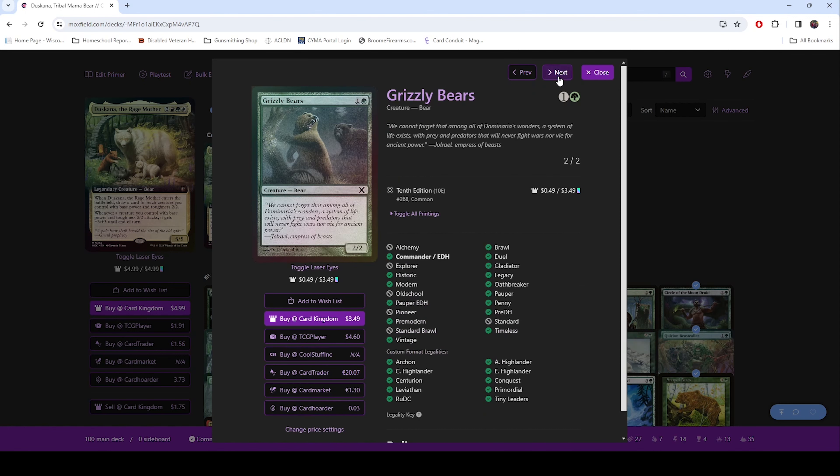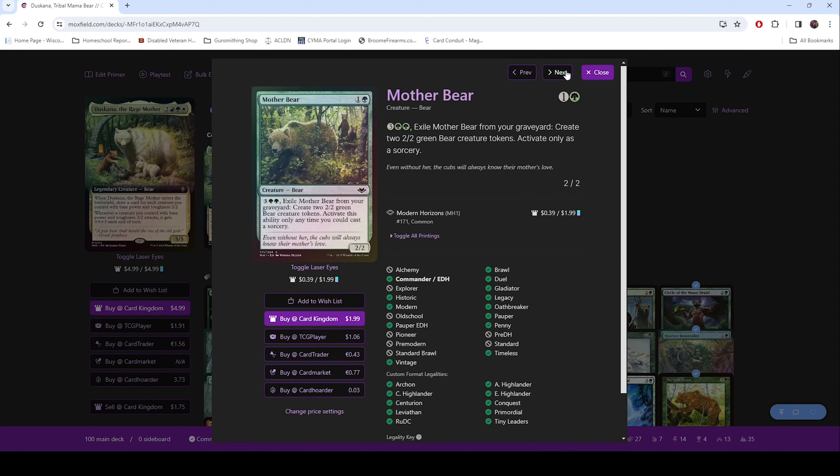Grizzly Bears — 2/2 bear. Mother Bear — in a Mama Bear deck, you gotta have a Mother Bear. She has the added benefit that you can exile her and create 2/2 bear tokens.